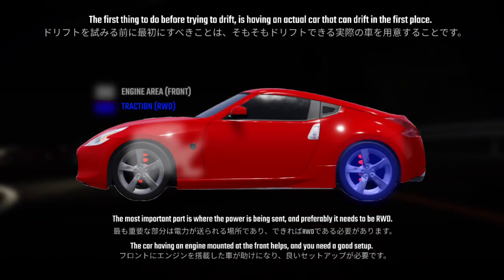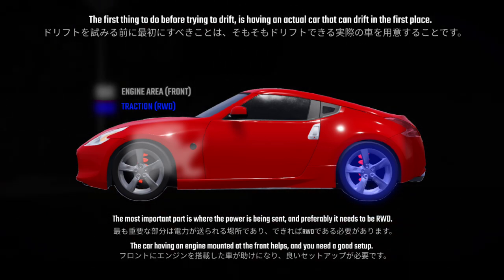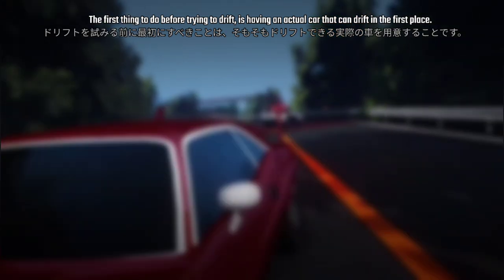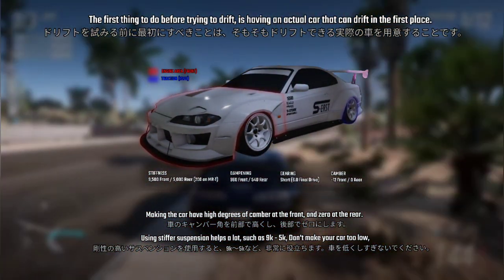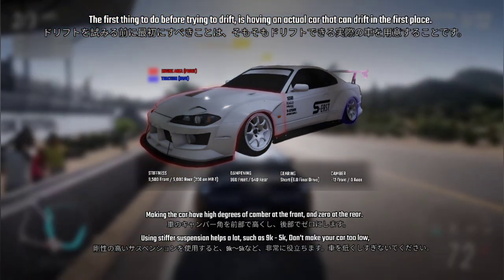The most important part is where the power is being sent, and preferably it needs to be RWD. Having the engine mounted at the front helps, and then you need a good setup — making the car have high degrees of camber at the front and zero at the rear. Using stiffer suspension helps a lot, such as 9k front and 5k rear.